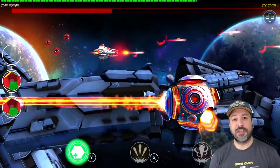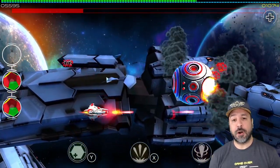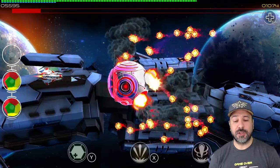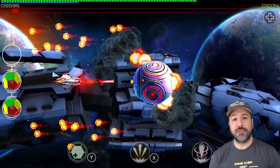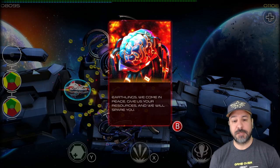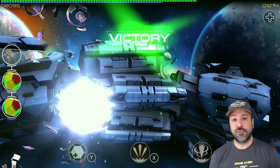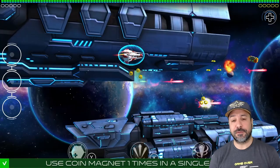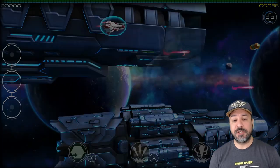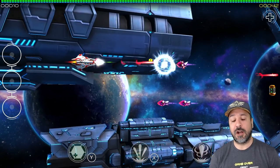Gameplay wise, Space Warrior has a very responsive and crisp control scheme, staying true to the genre and giving you the feeling that you are piloting a ship navigating through space. Space Warrior does a really nice quality-of-life upgrade in that the ship is always on auto-fire mode — you do not have to hold the fire button down. This is a really interesting choice I ended up appreciating because in space shoot-em-ups, unless there's a specific reason like R-Type where you charge the weapon, you're pretty much just holding down the fire button the whole time.